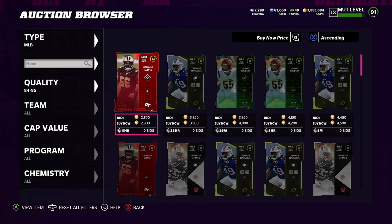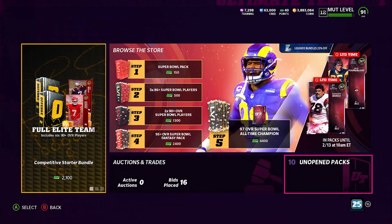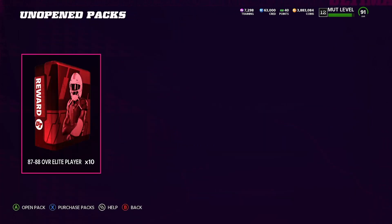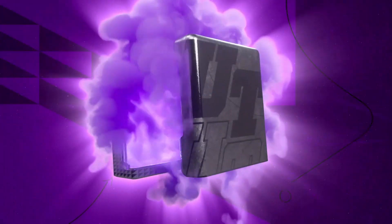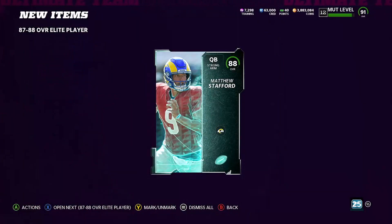I've opened up several pro packs and had a bunch of pack trash, that's why I have these 87 and 88s. I don't exactly know what I spent for these, but we'll use the base that we snipe cards for 2600 — and that's how we built the pack — to see how much profit we actually made.